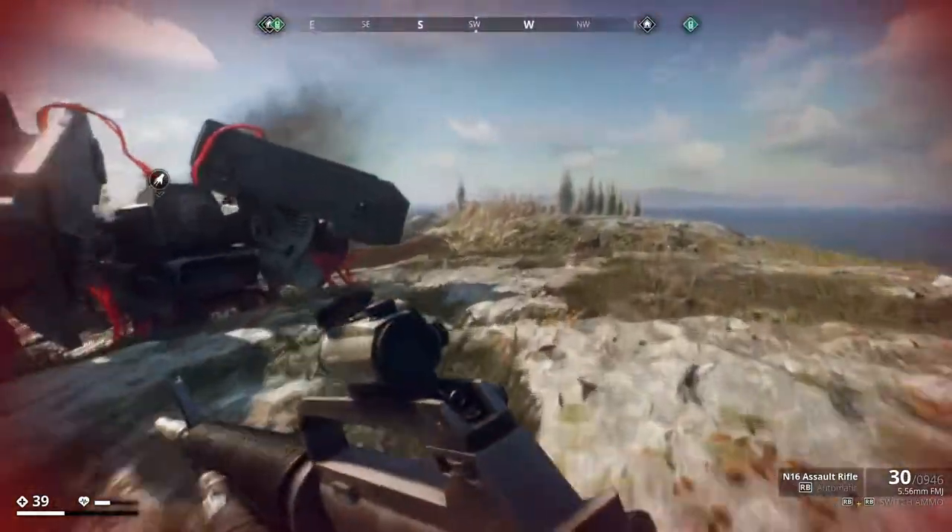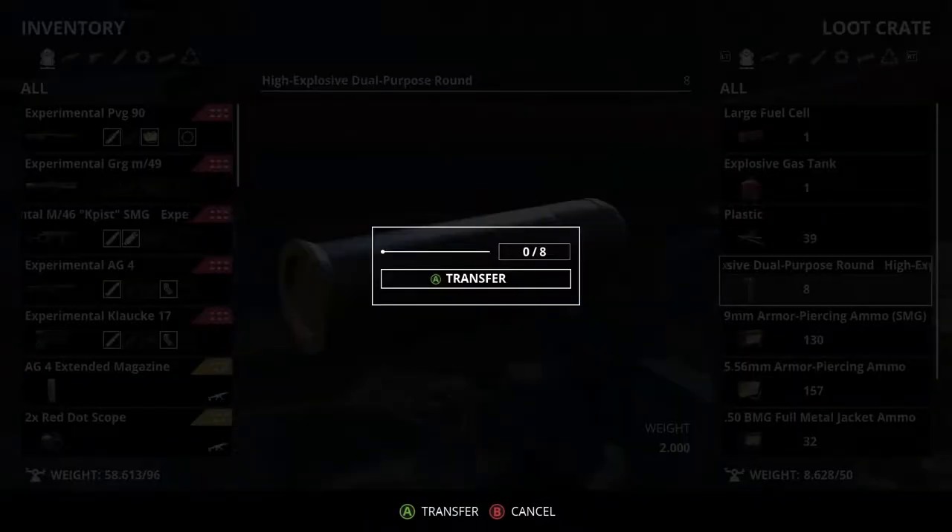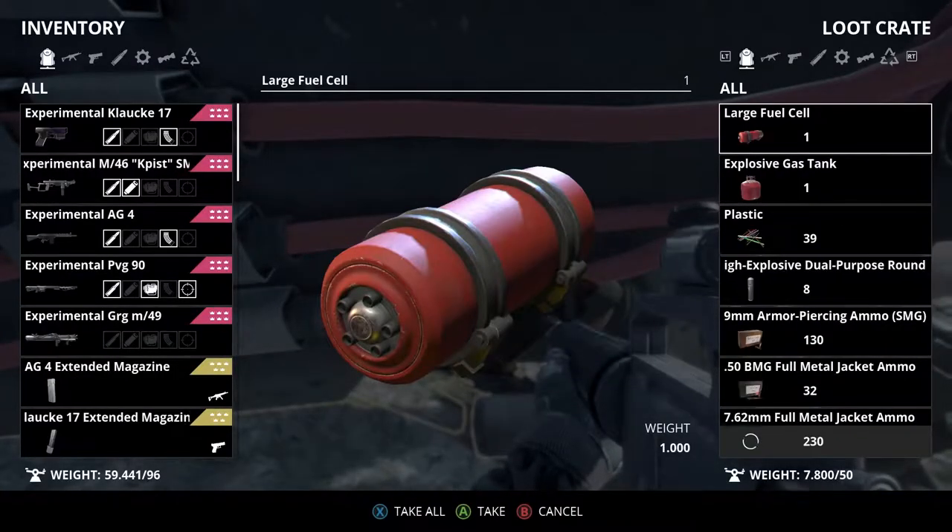Another issue is fall damage — that fall damage is still broken. I drop two feet and lose like 25% of my health. Either it's a bit taller than expected, or just people from Sweden have bad knees.